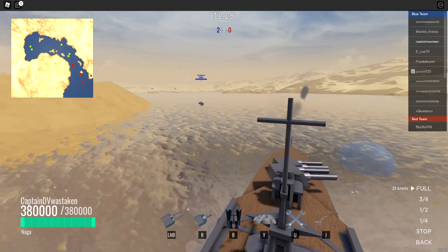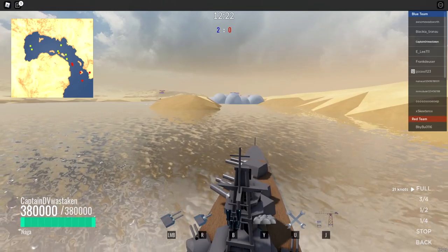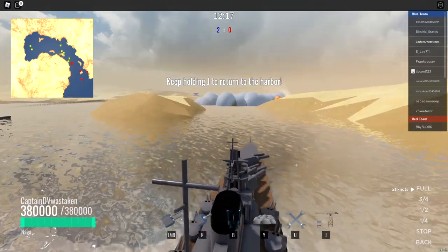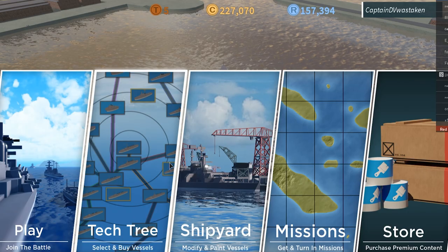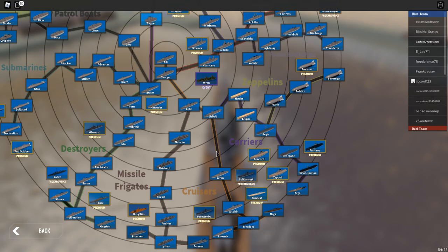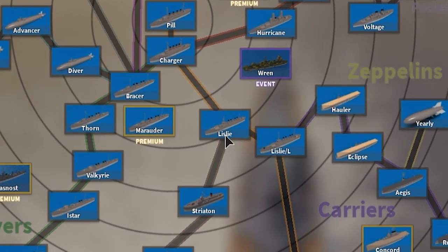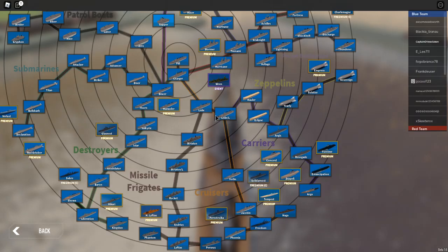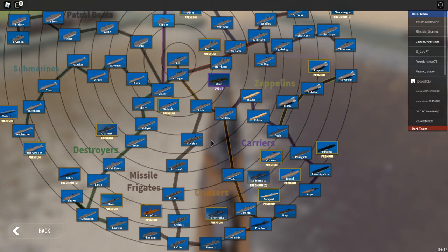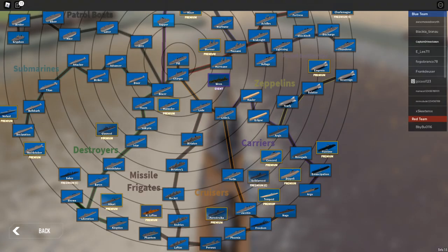We're currently in the Naga but let's jump back to the shipyard — hold down J — and I'll show you the tech tree. Here's the tech tree: this is the line for the carriers, and then the cruisers. Carriers kind of come off the cruisers. You get the Lizley, and then the Lizley-L upgrade. I'm sure you can find the differences on the wiki.